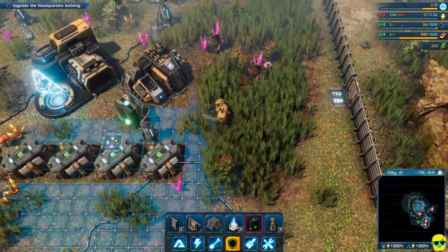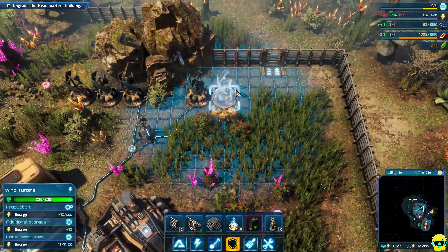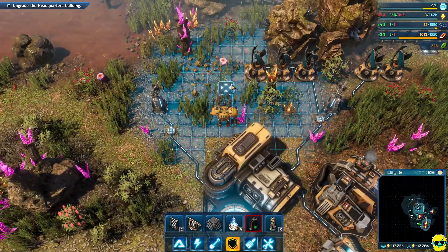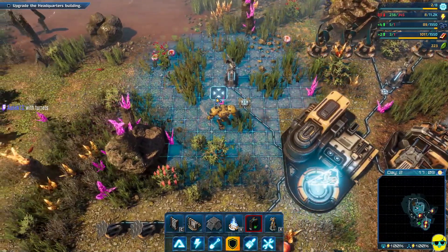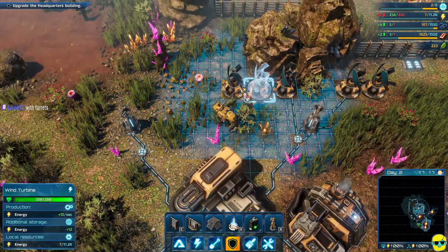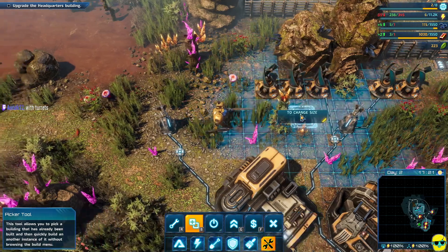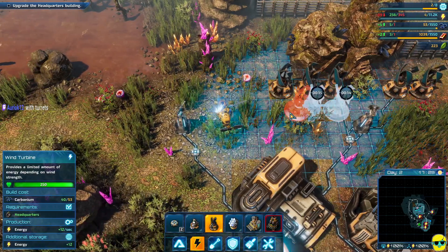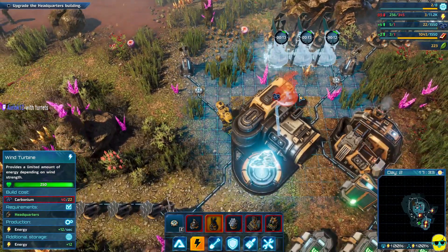So now I'm still having problems with power. I'm going to go ahead and build more batteries. Put some turrets in there too. Yes, good idea. Let me just go ahead and drop a few more of those.